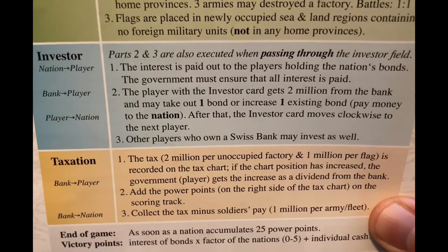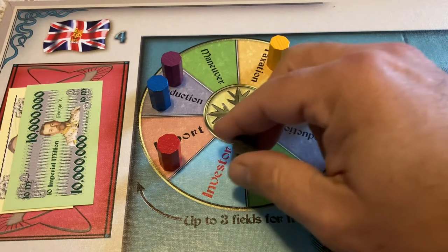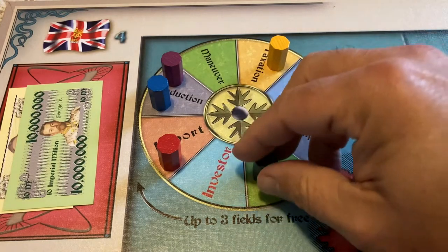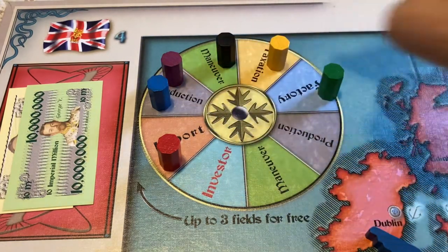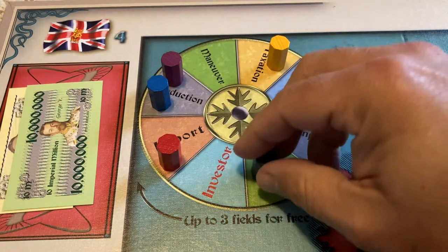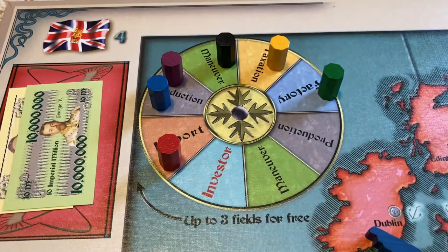The investor action is conducted in three steps: paying out interest, activating the investor, and investing as the Swiss bank. If the marker on the rondelle lands on the investor space, all three steps are conducted. However, if the marker passes through the investor space on the way to another space, then only steps two and three are conducted, and the investor portion is not conducted until after the space landed on is completed. So if a nation's marker passes through the investor space and lands on a maneuver action, the maneuver action is conducted first, and when that is complete, steps two and three of the investor action are completed.